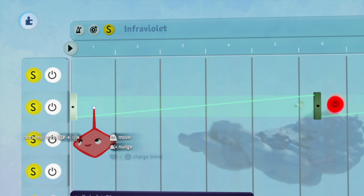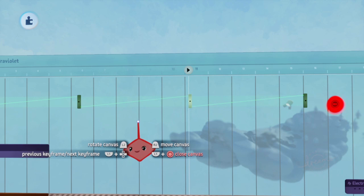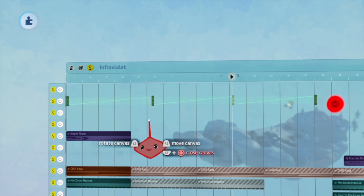Number 11: when working on an animation with keyframes, you can quickly move from keyframe to keyframe with L1 plus the d-pad. This button combination is also displayed on screen, but by now you understand that it's really easy to miss these despite that fact.